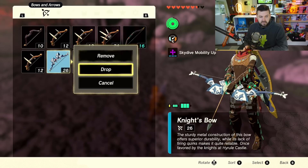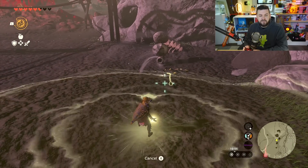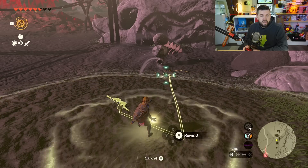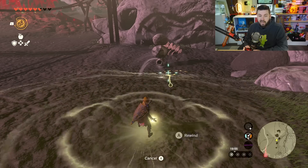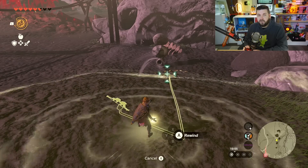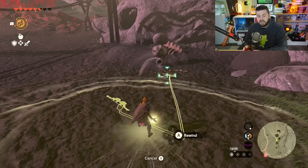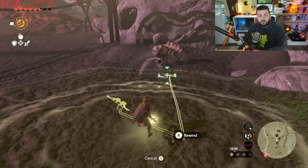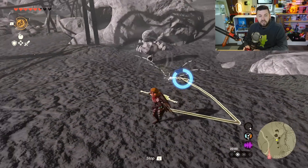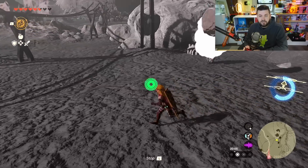I'm going to use this Knight's Bow as an example. I'll drop it, and now I'm going to use Recall. There is going to be a very short window of time when this bow is next to him that you'll be able to do this. I can't really explain exactly what it is, but you'll know when it's too late, so you're better off doing it earlier. While you're on the rewind screen, focus on your weapon and rewind it. If he continues sucking in air, that lets you know you did not do it in time — you were too early.